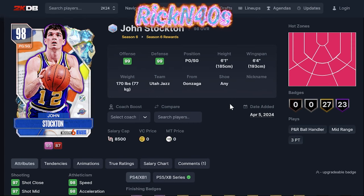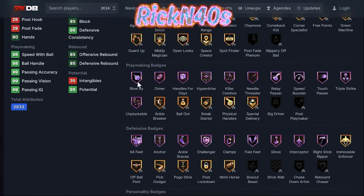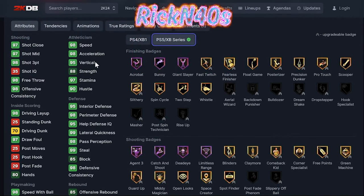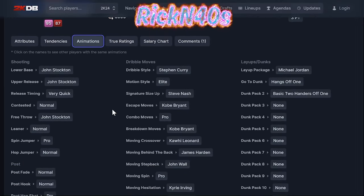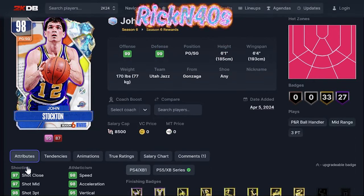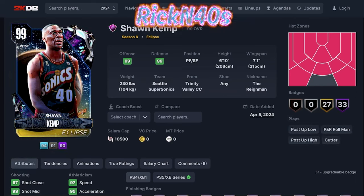John Stockton — I believe he's one of the rewards this season, correct me in the comments if I'm wrong. 27 Hall of Fames, 33 gold badges. 97 three-point shot, 98-99 playmaking — speed with ball 98, ball handling 98, speed 98, acceleration 98. This is an exceptional card. He's 6'1" but on very quick with Steph Curry dribble style and normal leaner. Not really dunking but with these attributes I might try him out. He's a little small, so I'll call him mid only for that reason.